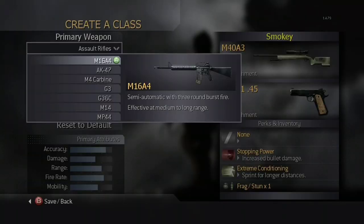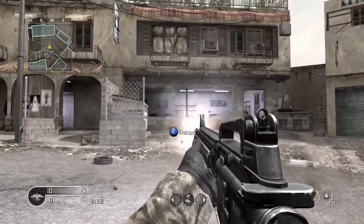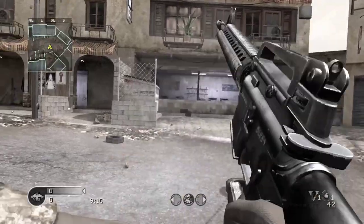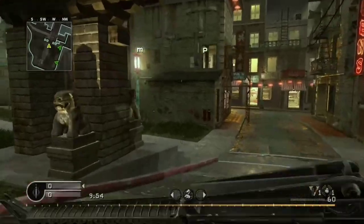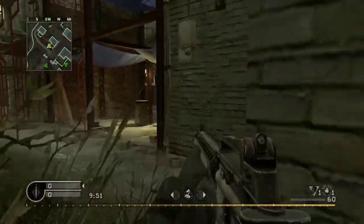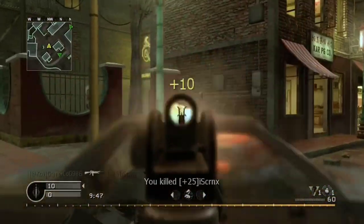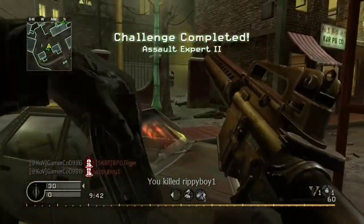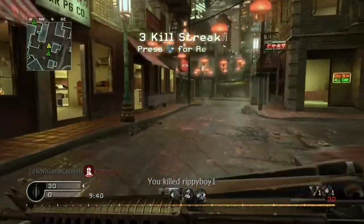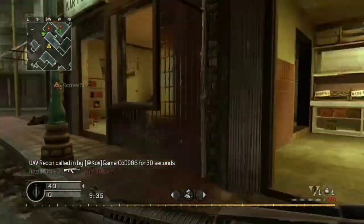The first assault rifle available in the game is the M16A4. It is modeled after the civilian cult sport or competition variant, as evidenced by the two-position selector switch and lack of a bayonet lug. In multiplayer, it is available by default as the main weapon in the Assault default class. In split screen, it is available in the Grenadier class. In old school mode, it is available on three maps: Ambush, Backlot, and Wetwork. It will also be available as one of two assault rifles once you unlock Create a Class at rank 4.